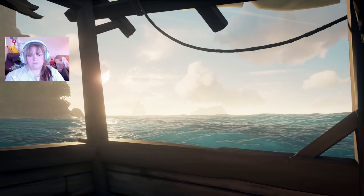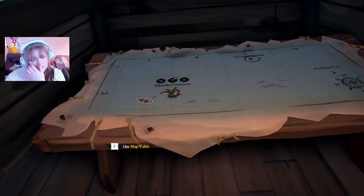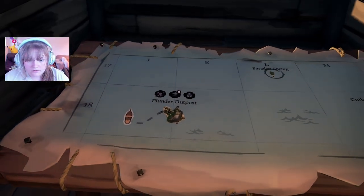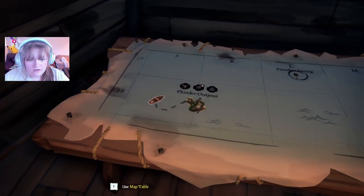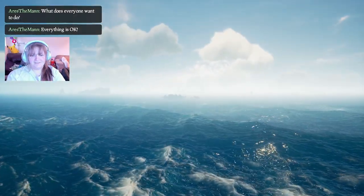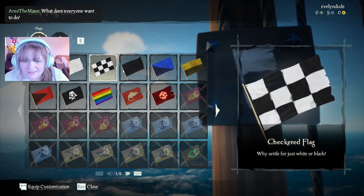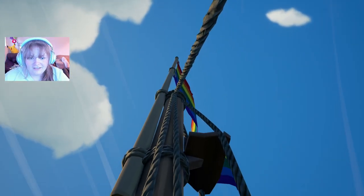We gotta turn all the way around — let me know when we're aiming at it. Are we aimed at it yet? Almost, just make sure you clear the island. Okay, we're kind of aiming — yep, we're good. Perfect, right on! What flag do we want? There's a flag box up here — do we want a pride flag on our ship? Sure! I didn't know there were flags up there.